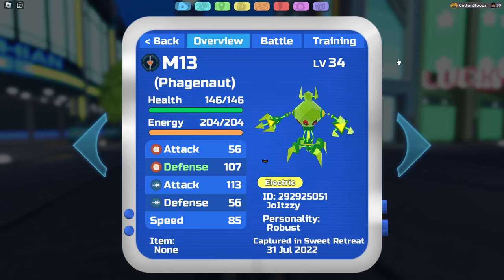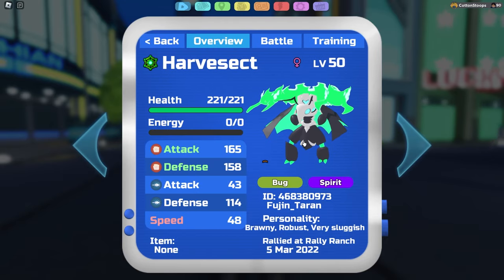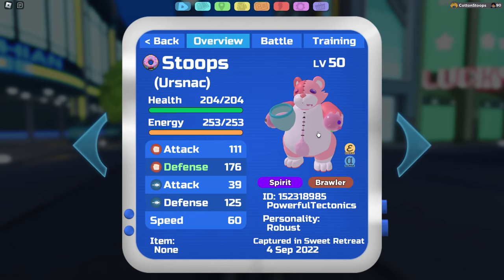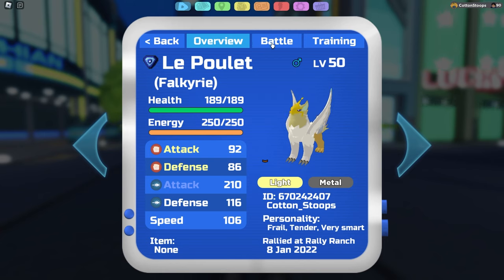Phagenot has good matchups in the metagame. It suffers against melee attackers that hit it super effectively, but it has the speed tier above them and Malware to take away their damage. Lumions like Tata, Joltooth, Halvantik, Colossotrops, and Vesperatu don't want to lose their abilities. Phagenot fills that niche well. For teammates, we're going with a more robust variant, pairing it with Harvisek — which can hardwall a lot of threats due to type matchups and patches some of Phagenot's weaknesses.